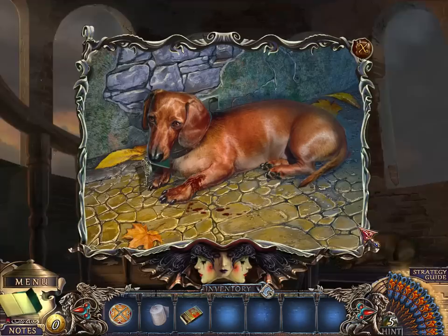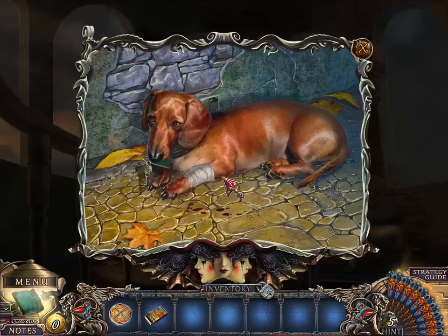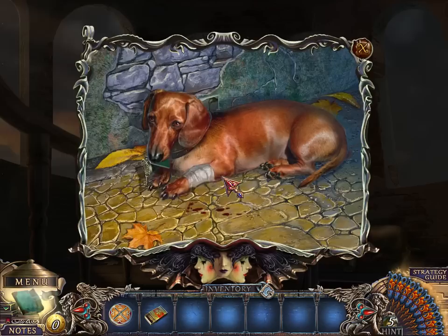Overall, I have to say this is not my favorite chapter. I don't like it because the dog got stabbed. The mask thing was kind of strange — I mean, good puzzle, but I don't see how it has to do with an Italian murder mystery. Too many hidden objects challenges in this chapter. Anyway, we have Francesco's room key, and hopefully Francesco's room will be much more exciting than Luigi's.